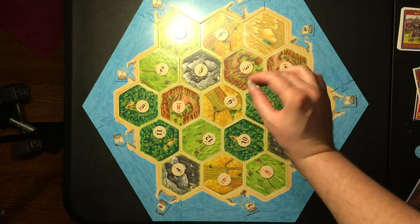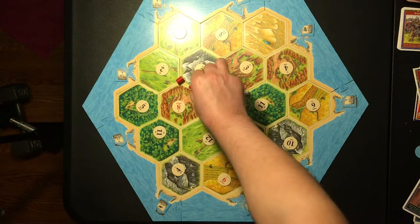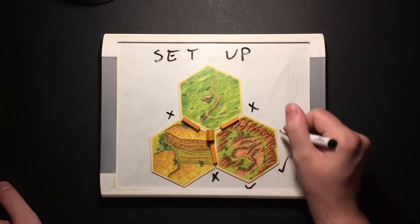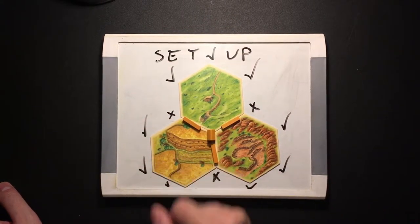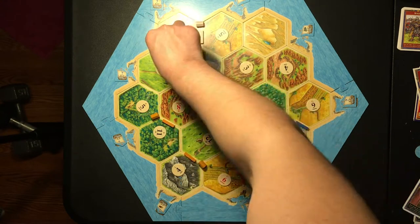Now we place the first two settlements. Everybody rolls the dice, then whoever got the highest number places the first settlement on any intersection. They then place a road on a path leading from that settlement. After that, each player going clockwise does the same — they can place their settlement anywhere, as long as there are no other settlements on any of the adjacent intersections. This is called the distance rule.